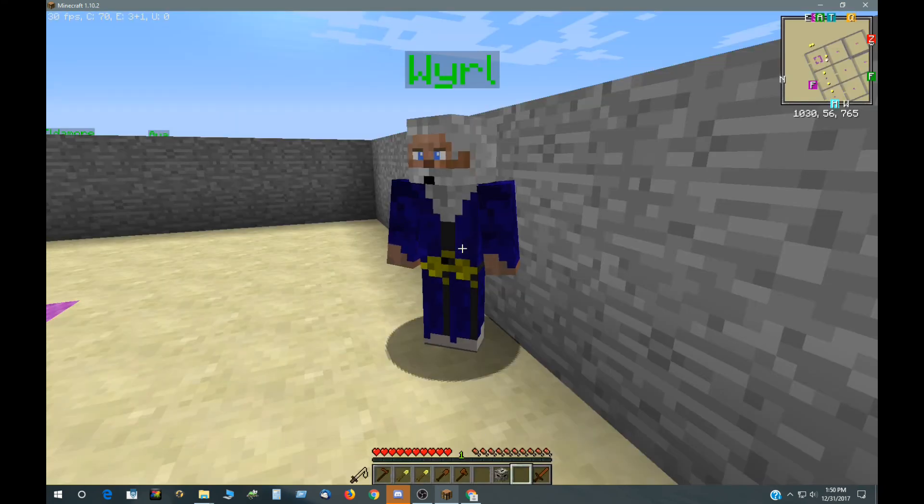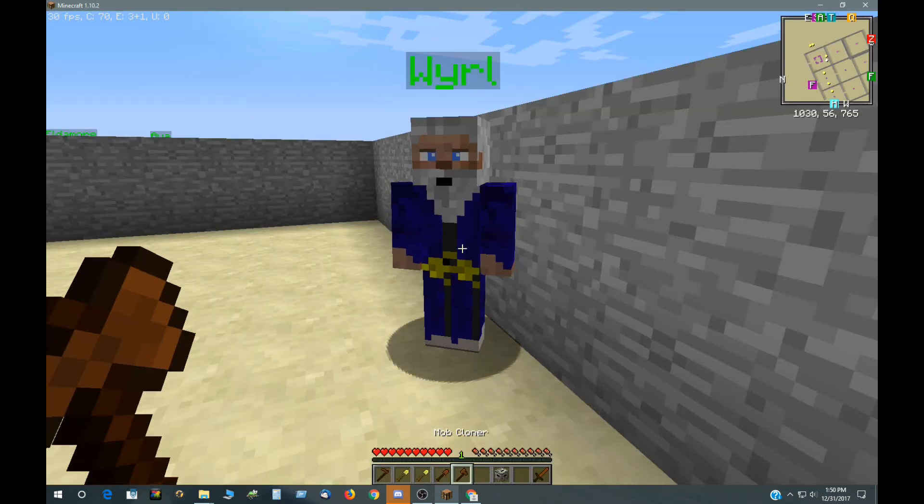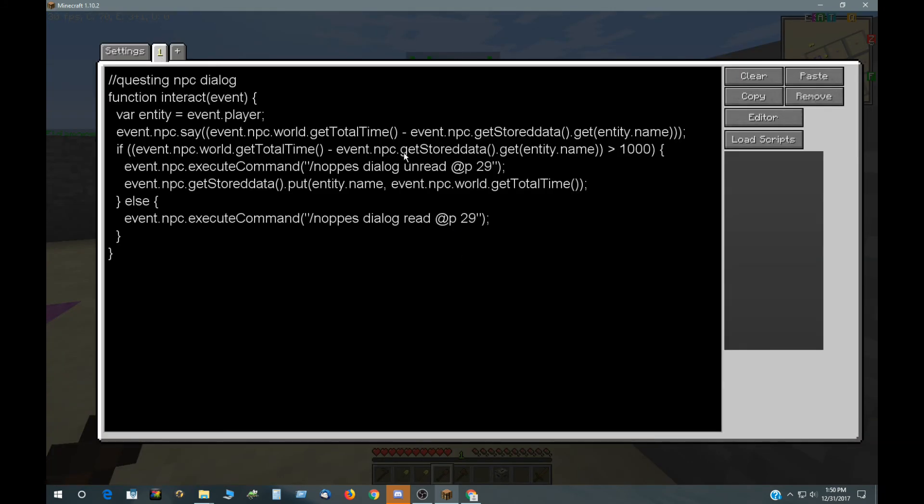It keeps track of the world total time and puts the world total time into a stored value by the player's name. Then it retrieves that value and compares it, and if enough time has elapsed, it will give you the quest — or unlock that dialogue.